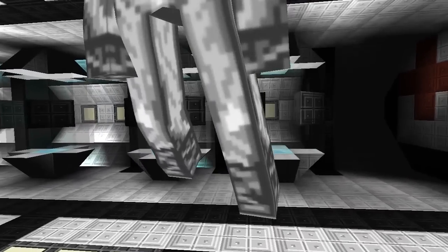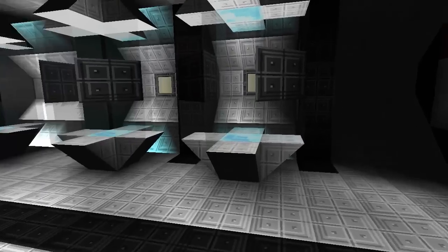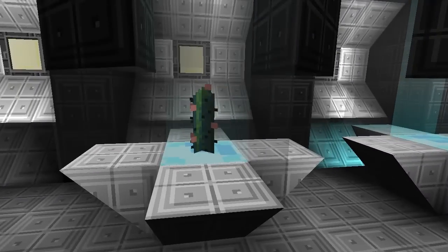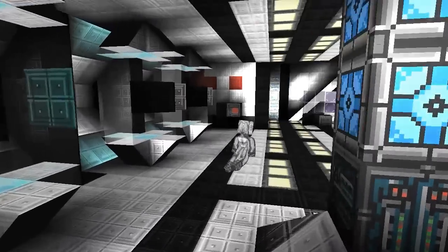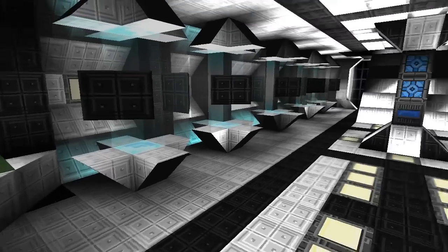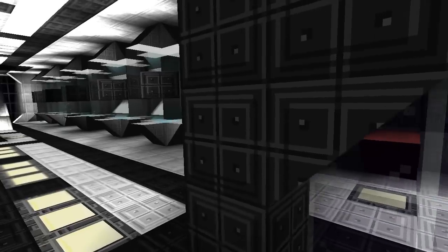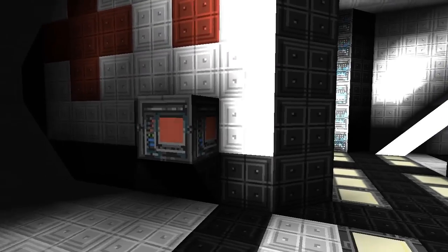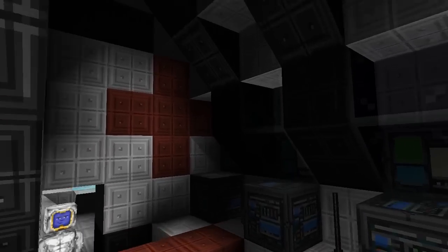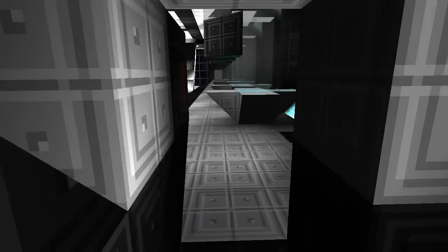Is this the med bay? Actually, this whole central area is a specimen area — there's a little cactus here. The whole ship is essentially designed to pick up things and catalog them, like in that movie with the navigator. The med bay is actually in there — a bit tight, but it's alright.